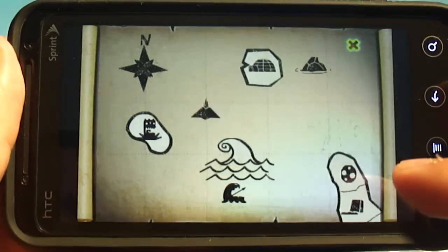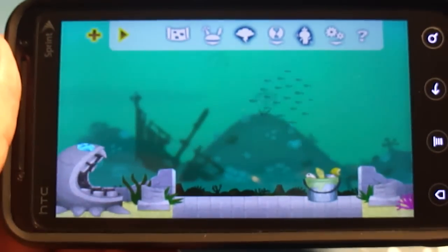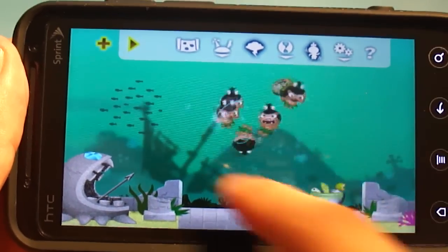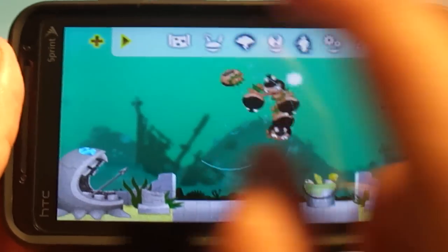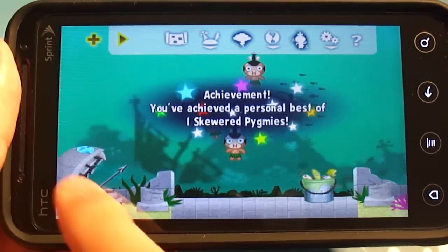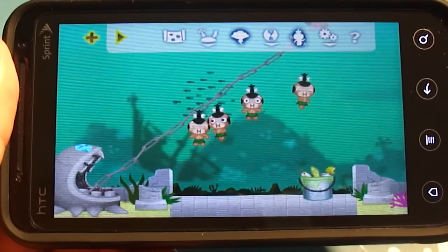Back to the gameplay. You can open up a map and actually change locales. Right now we're underwater, and there's a series of strange achievements you can get, like skewering a bunch of pygmies on the harpoon in the bottom left corner. You can also get a whirlpool going. In different locales, you can cause thunderstorms, have lightning strikes, and things like that.